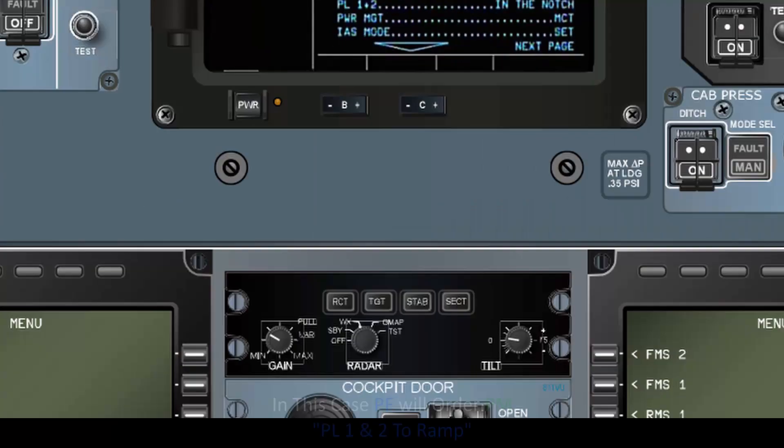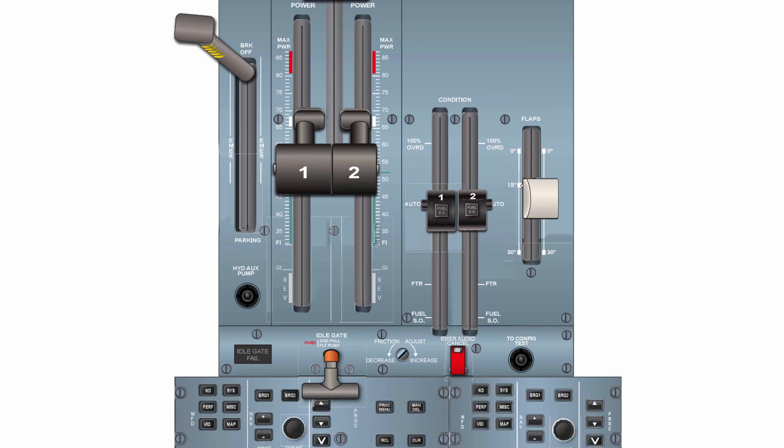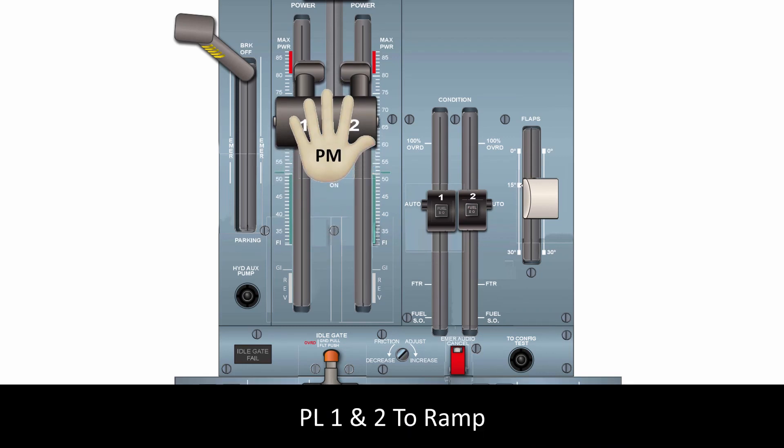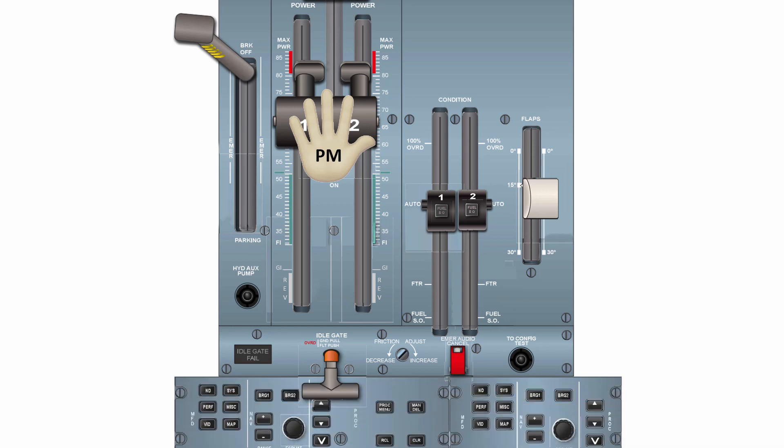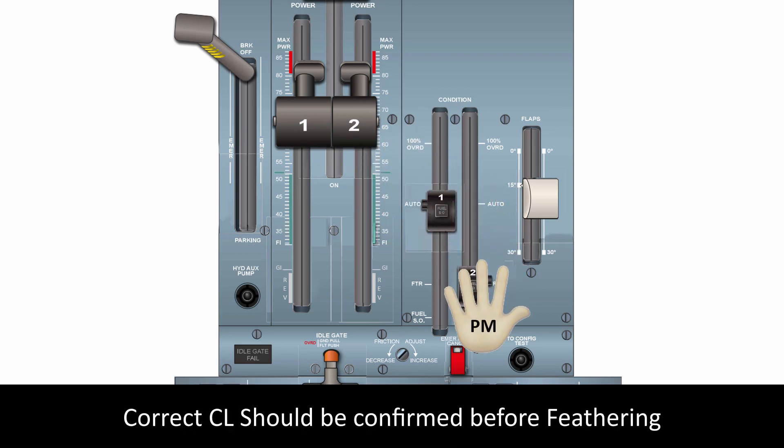PF will order: PL 1 and 2 to the ramp. PM increases PL 1 and 2 to the ramp. If aircraft is not climbing, affected engine condition lever — feather. Both pilots should confirm the correct condition lever. No other action until acceleration altitude.